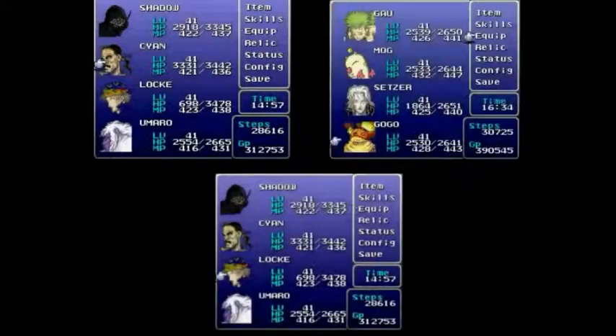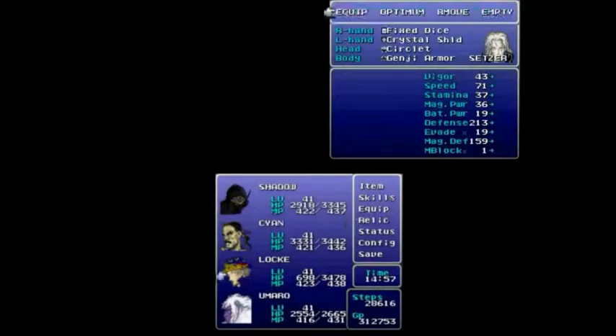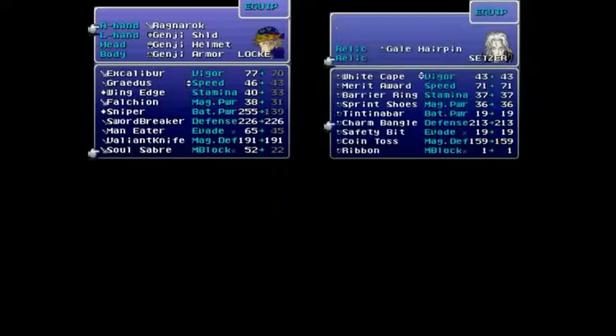I suppose we should get started then. Three, two, one, go! Alright, so everyone's menuing up here. Cecil's in the bottom, Tank Rider's in the top left, and Jackmas is in the top right. And everybody will just be going through their menus for a while here, getting set up.